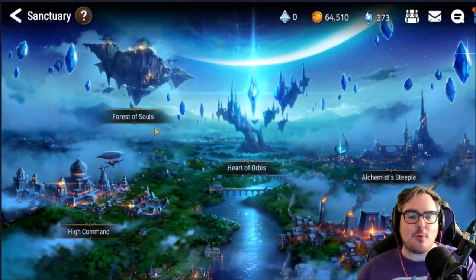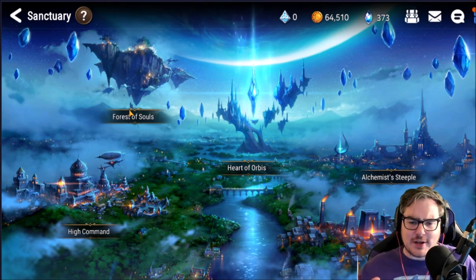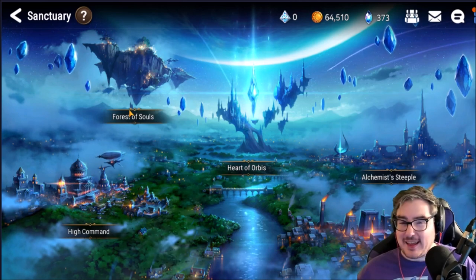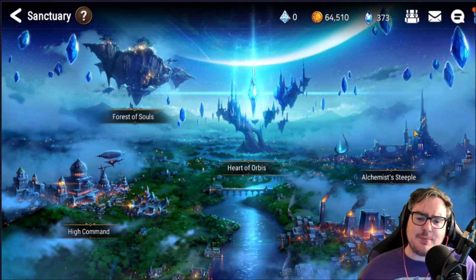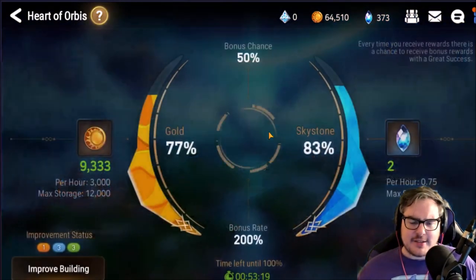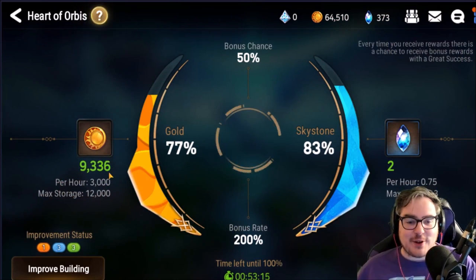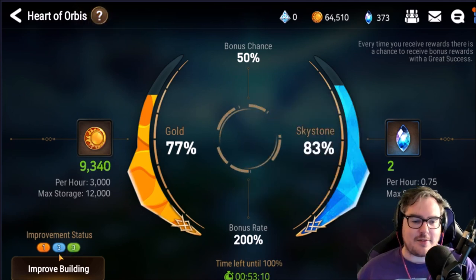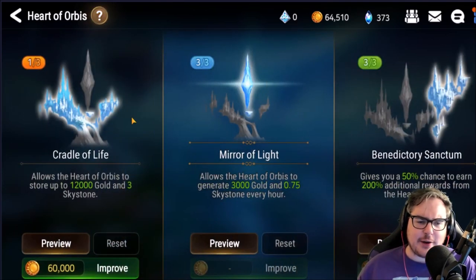Let's take a look at our Sanctuary and talk about where to put our upgrades into our buildings with our Breath of Orbis. I'll try to go in order you should put them in as a new player. Heart of Orbis is really, really important — you get so much gold and so many Sky Stones just from the passiveness of this building. I have mine at 1-3-3.